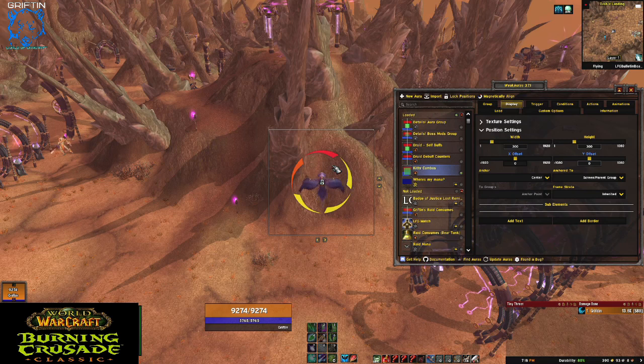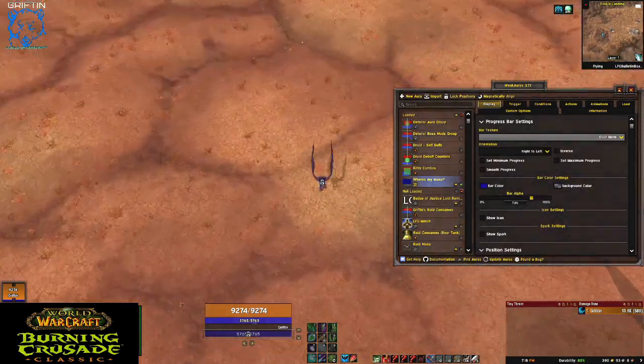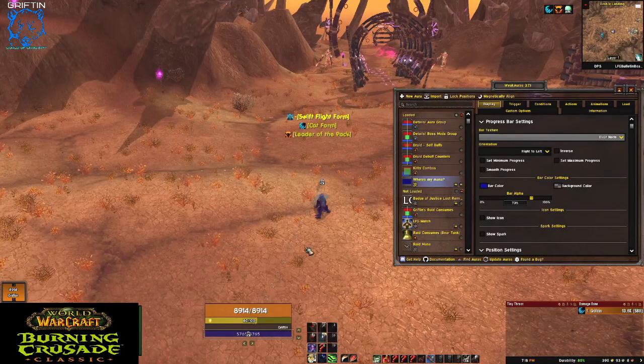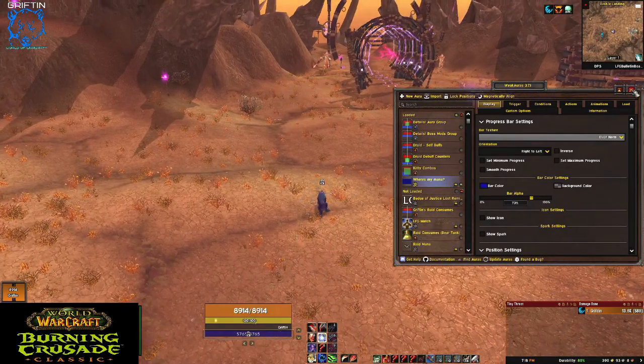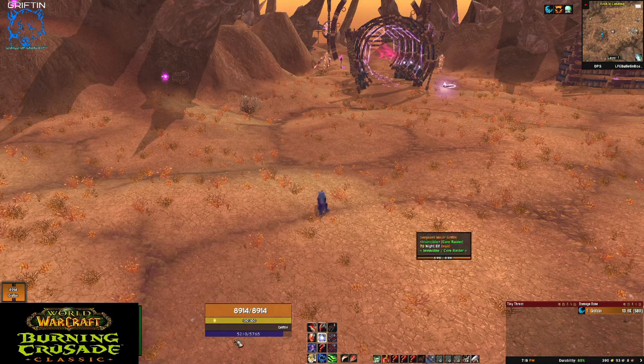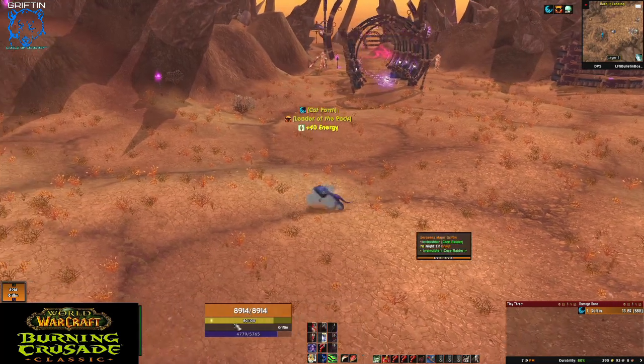That's just easier for me, and that's what I use — but you can use whatever you want, that's what's cool about WeakAuras. Another one I use is 'where's my mana.' When I'm in cat form or bear form, I want to be able to see my mana. I have it down here at the bottom. It looks like part of my UI, but it's actually a WeakAura I added. When I'm not in form it hides, and when I'm in form I can see my mana.